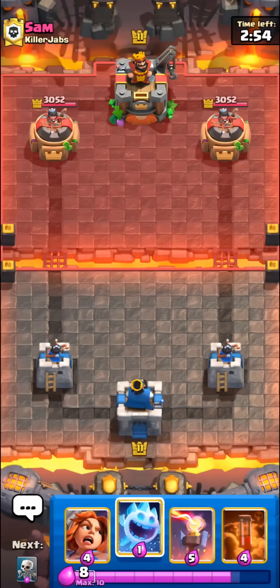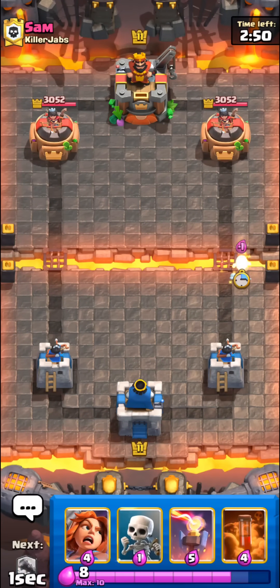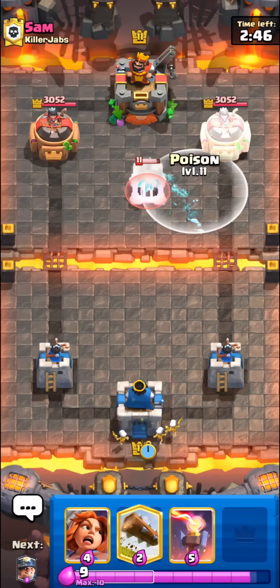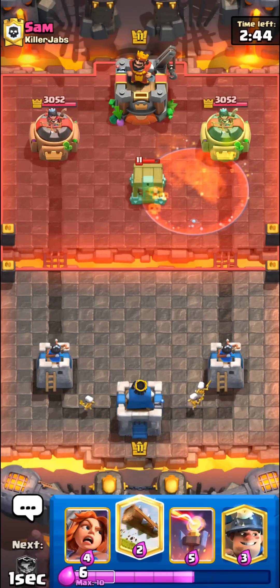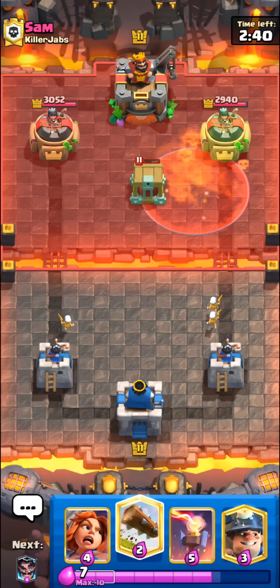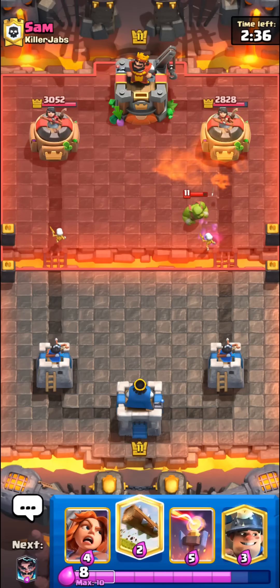Ice Brute is like the one card in this deck that got a buff instead of a nerf recently. I'll poison this Goblin Cage — it's not too bad of a trade, it does some damage to the Goblin Brawler as well. Might be a Royal Recruits deck, not sure how this matchup will be.